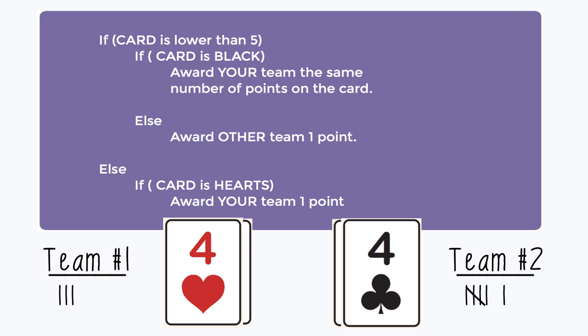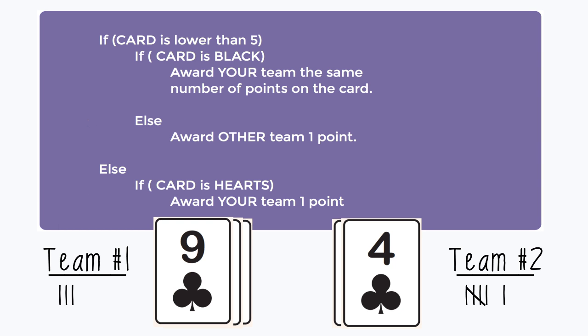Now we draw for round 3. Team 1 draws a 9 of clubs. 9 is not lower than 5, so we ignore that entire section. Coming down to the else, it says if card is hearts, award your team 1 point. It's not hearts, which means no condition satisfies this card — no points are awarded this round. That leaves team 1 with a score of 3 at the end of the game.